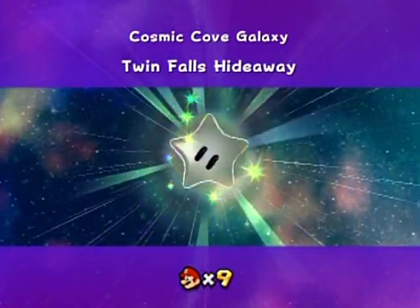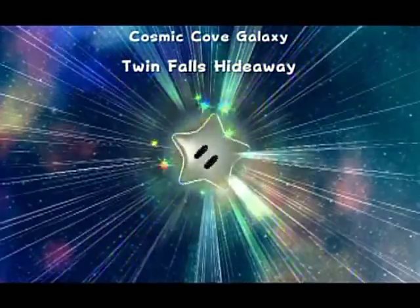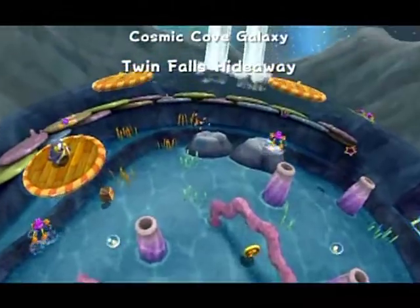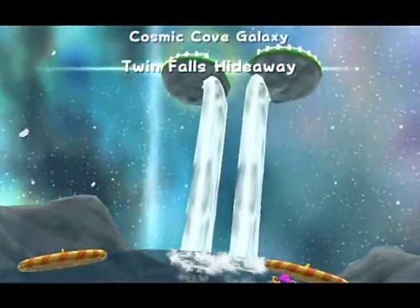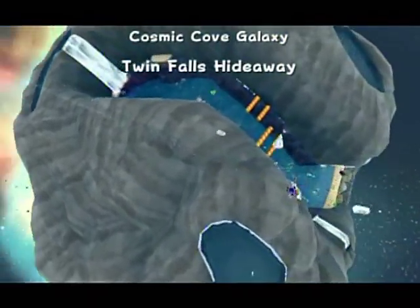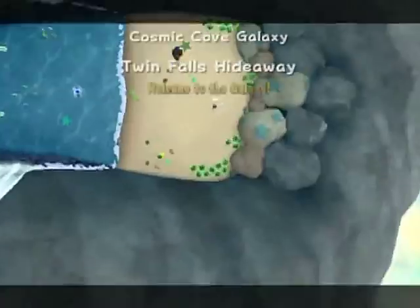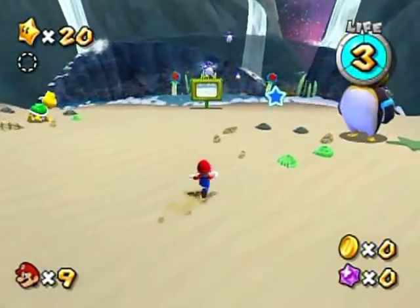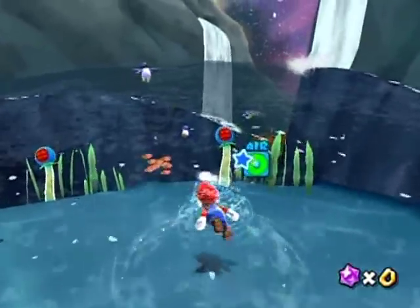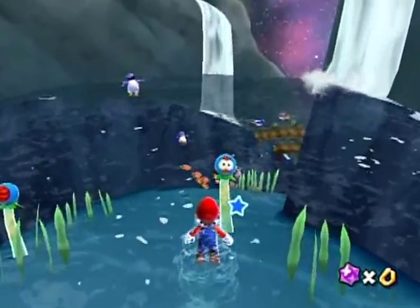Twin Falls Hideaway begins. It's a swimming level, with all those little critters swimming on the surface. Those are Skeeters. And the urchin-type things under the water — it's like seaweed urchin-type things. You can see them right down over here. There's noodles. When I get close to them, the eyes are going to open.